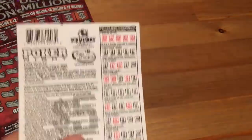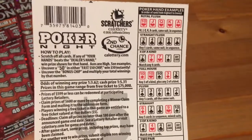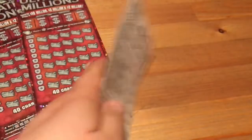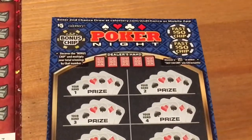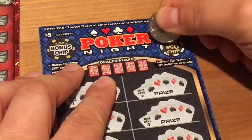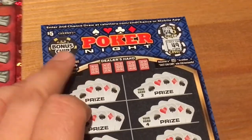You just got to beat the dealer's hand — I'll help you through that if you don't know poker well. Odds are one in 3.62 for any prize and one in 5.31 for cash. There are two Fast 50 chips here. Let's see if we can hit 50 on either one of them.